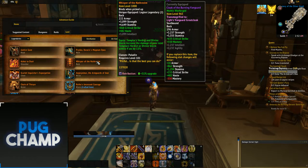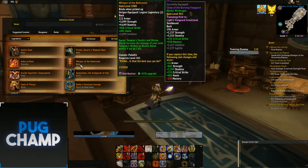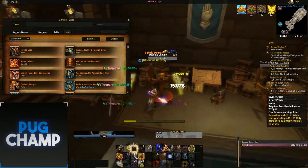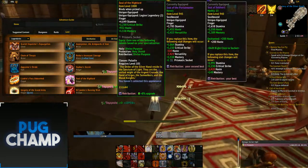If you don't have the Back, you just want to be spamming one of them. But if you have the Back, you want to be using Templar's Verdict and then a Divine Storm so that you're getting that full use out of your Back.